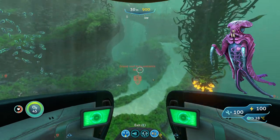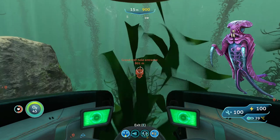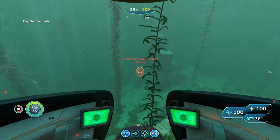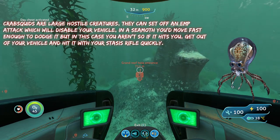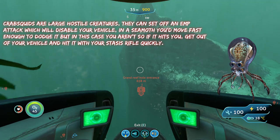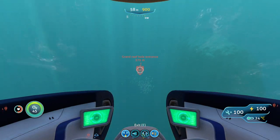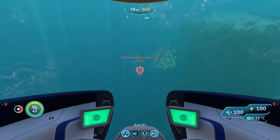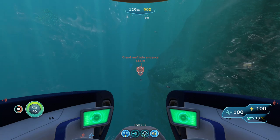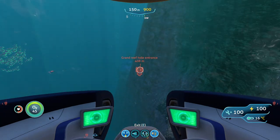Against warpers, attack them with a knife until they take enough damage to run away, or just run away from them on your sea glide. The other threat, a newer one, are crab squids, which can let off a big EMP attack that'll disable your vehicle and deal pretty good damage. Since you'll be in your prawn suit, if your vehicle gets disabled, get out immediately and hit the crab squid with a stasis rifle to freeze them, giving your vehicle enough time to reboot and yourself enough time to run away.